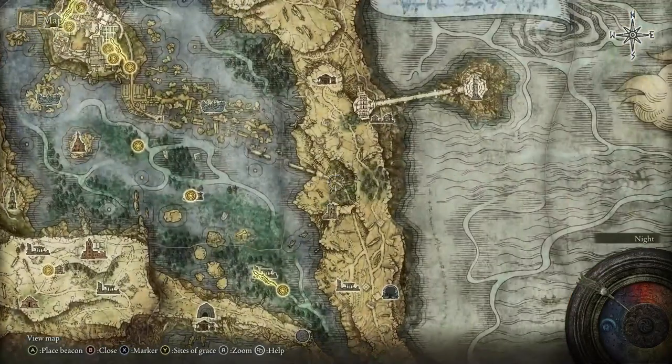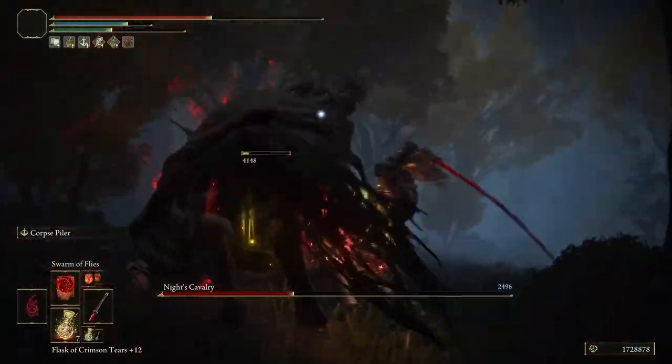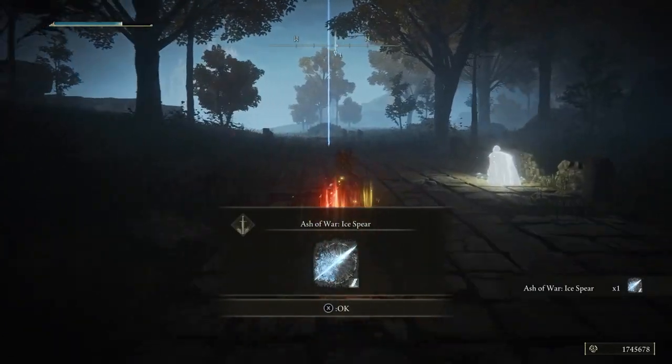The next one is located in Liurnia right over here. When you get here at nighttime and defeat this enemy, you will receive the Ash of War called Ice Spear.